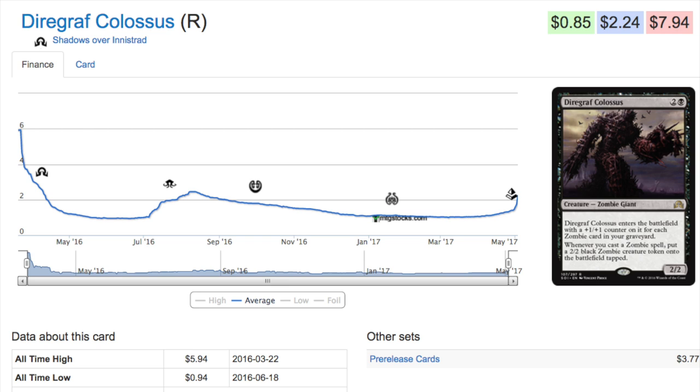The next one is a bulk card that has gone up a little bit in price: Diregraf Colossus. Two and a black, zombie giant, 2/2 - whenever it enters the battlefield it comes in with a +1/+1 counter for each zombie card in your graveyard. By turn three maybe a few zombies have died or maybe you've discarded some. I've seen a red build that uses the reunion card to ditch zombies - discarding cards is actually relatively easy because we had the whole madness mechanic. And whenever you cast a zombie spell you get a 2/2 black zombie token, entering tapped, which is relevant.